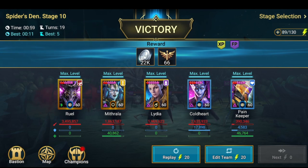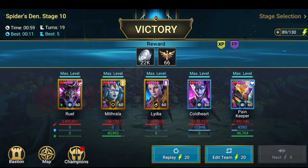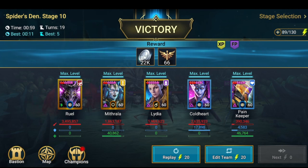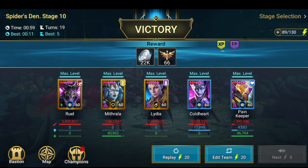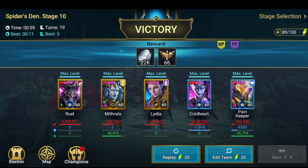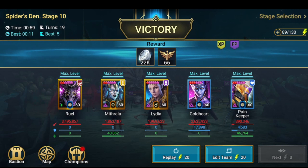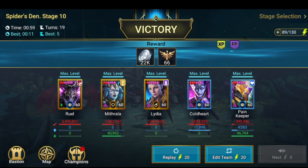By doing five turns on stage 20, you get around 35 to 40 points. But by doing 19 turns on stage 10 hard, you get 66 points, and you have a chance to get a mythical or legendary gear piece. You also save energy because you're doing almost double the points compared to stage 20.